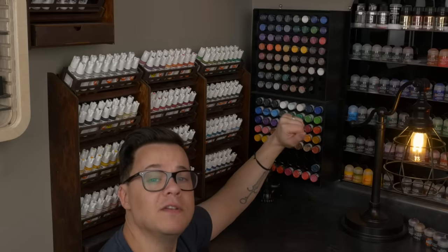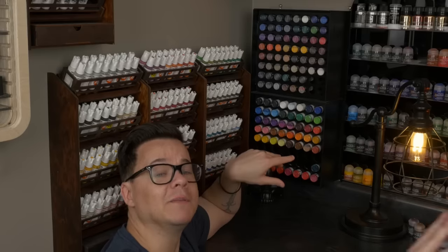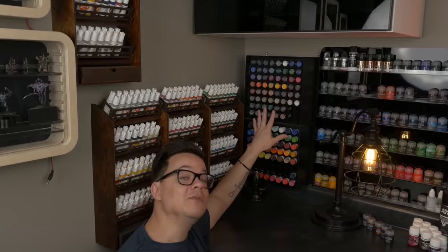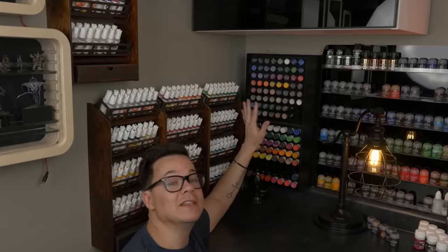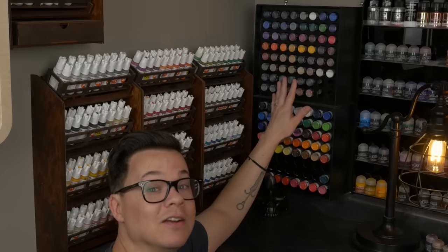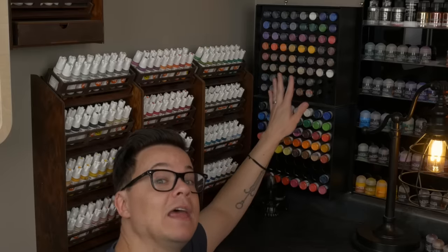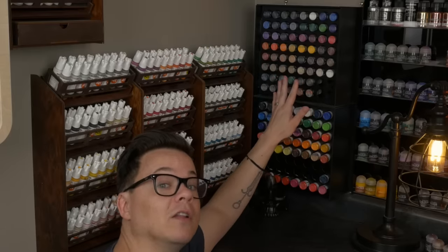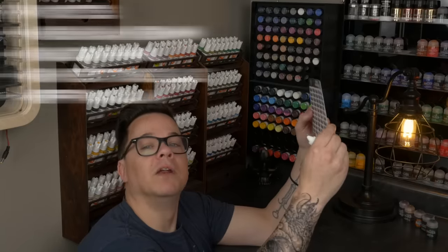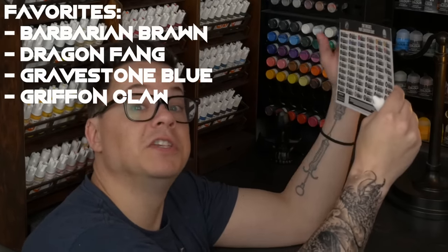Over here we've got the Too Thin Coats paint range by Lord and Savior Duncan himself. These colors are by and large knockoffs of all the best-selling, most popular colors from the Citadel range, and I love it. They act super consistently across the entire range — not too thin, not too thick — they're just nice, and they cover really, really well as well as thinning down really well. Their total range isn't massive yet either, so if you wanted to get a small range to just start miniature painting, it's not a bad set to start with, and as the range expands you can slowly build on more colors. It even comes with a nice conversion chart that tells you which Citadel colors match theirs — Barbarian Braun is Bugman's Glow, Dragon Fang is Xander Dust, and Gravestone Blue is Fenrisian Gray.